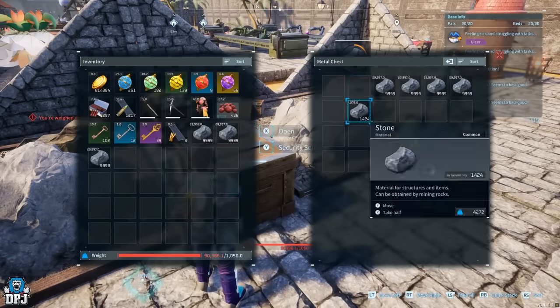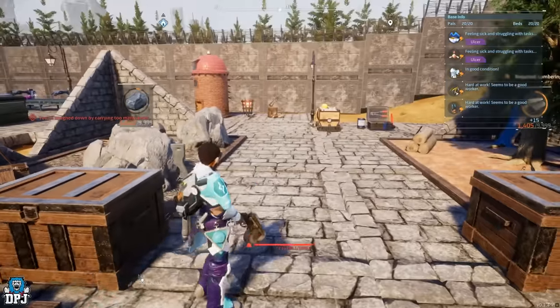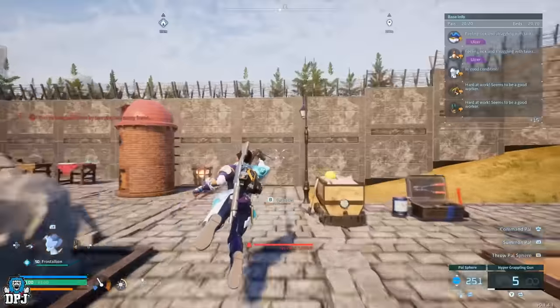The grapple hook still works perfectly when you're over-encumbered — one of the best ways to transport items to where they need to be.